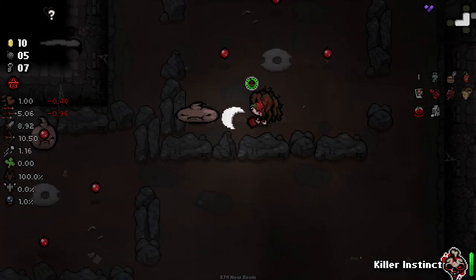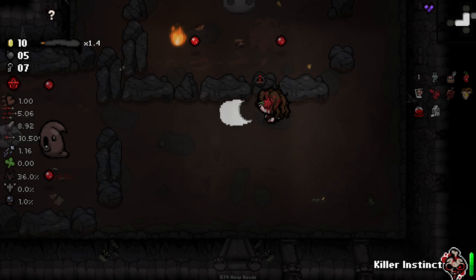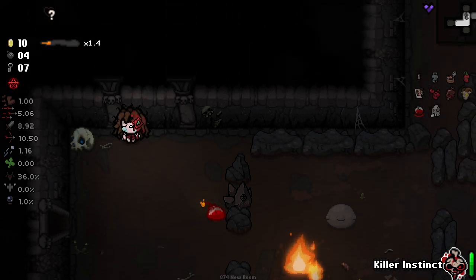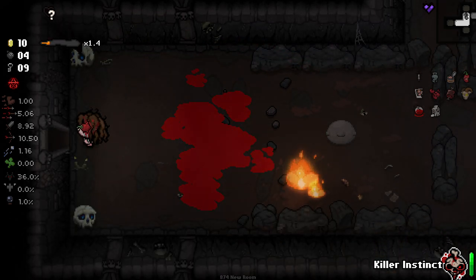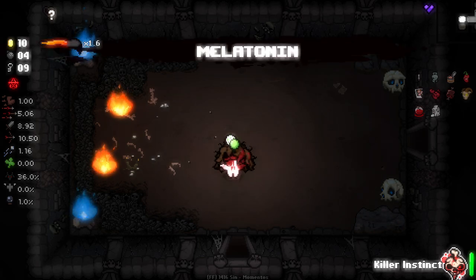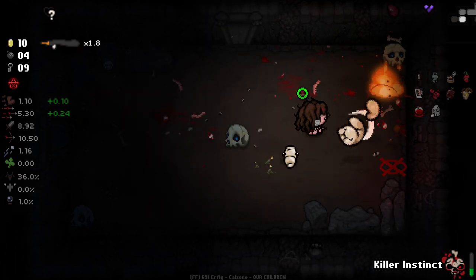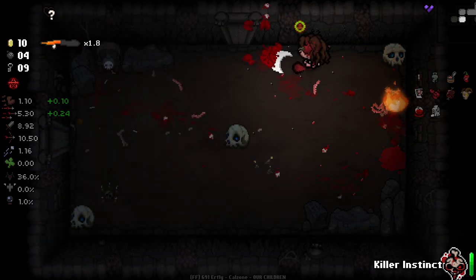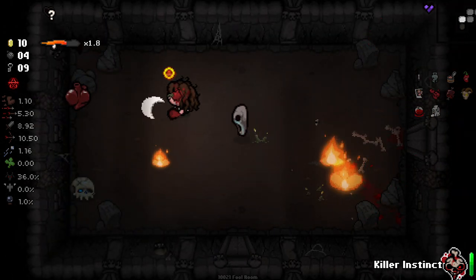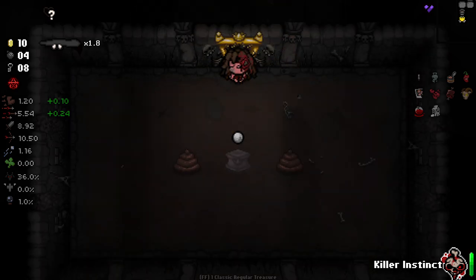It killed me last time - what if it kills me again? I don't want to miss out on something interesting with the character, but at the same time I'm scared. I'm definitely going to die before we finish this run - that is inevitable. But I feel like that's fine in a character showcase as long as we kind of get a good idea of what the character is and what they do, which I think we've got a pretty good idea of so far. The only thing I'd really love to see next is a unique synergy.